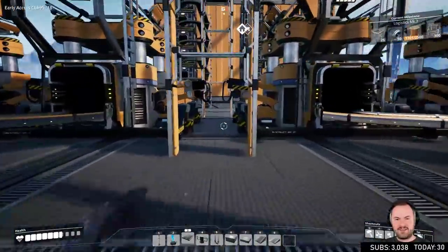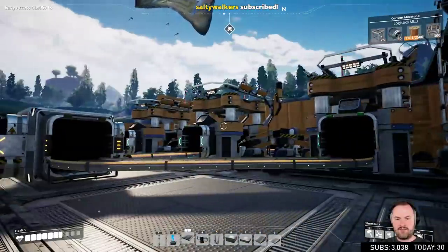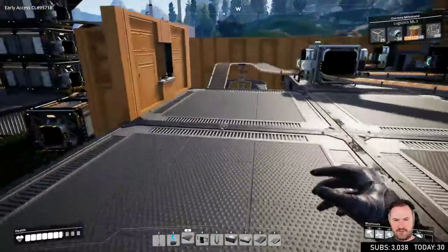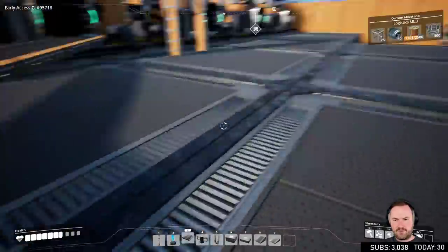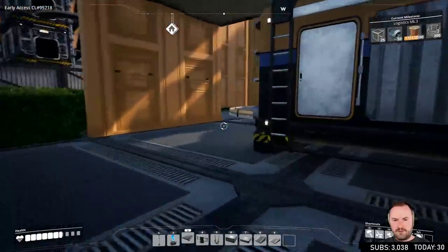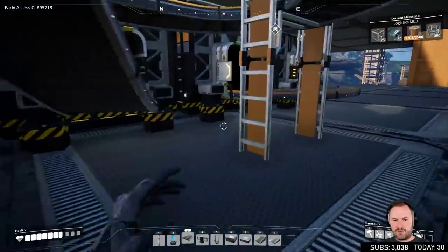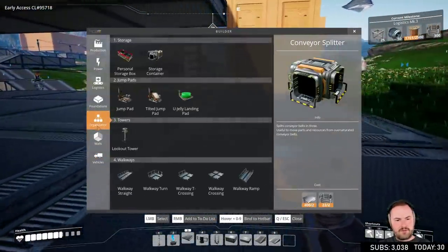Look at this — I can walk through here! It's like a little maintenance shaft. It's all coming together. Now we've got to do this bit here — it needs to match this. We've got to do the storage down here too. Storage starts here, and on this one the second one in right at the edge.